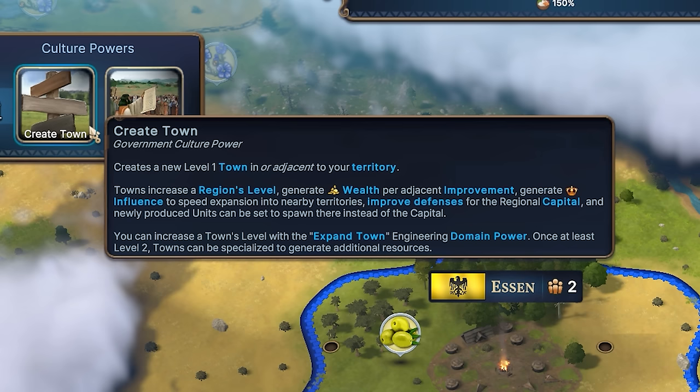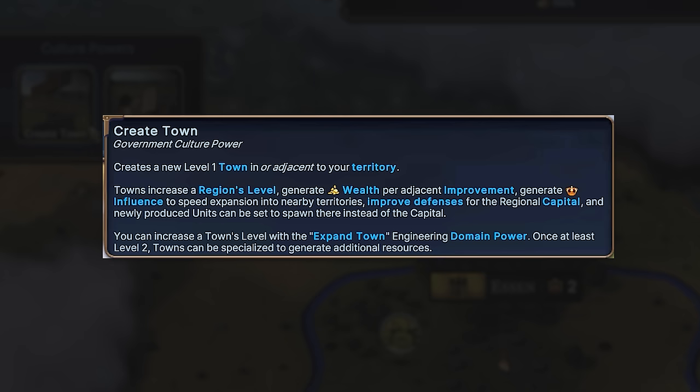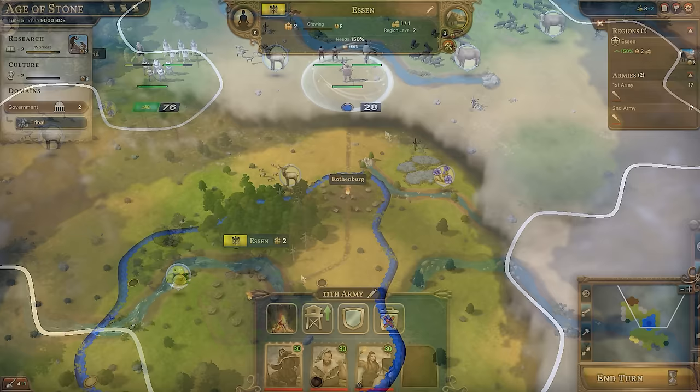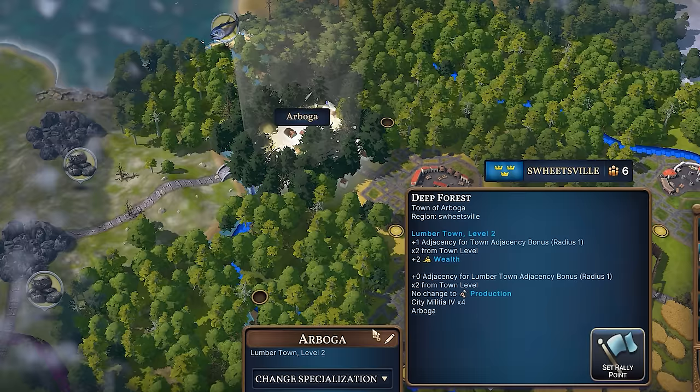Create Town right from the start will help you to increase a region's level, generating wealth per adjacent improvement, influence to spread your borders, improving its defenses, and ultimately enabling it to grow. Creating Town is therefore probably the most significant thing you can do. Providing you have a growing and thriving region, you can reach towards new resources by building towns that will also establish road networks. The unlocked Pioneer unit will have a similar effect when you construct an outpost using its ability, allowing you to claim more land and construct trading outposts to grab resources. Domain powers are helpful here too.